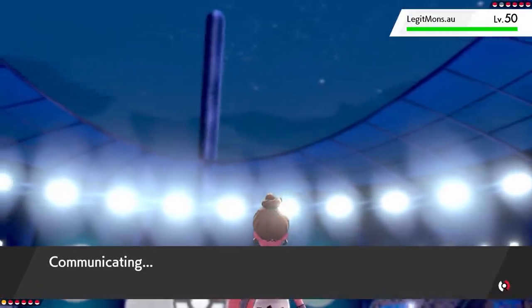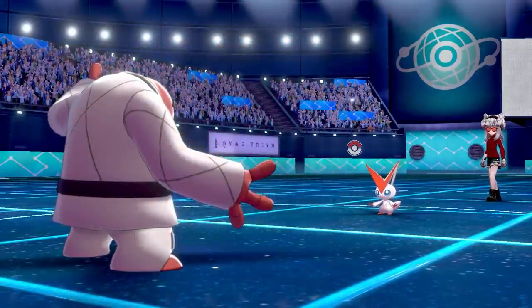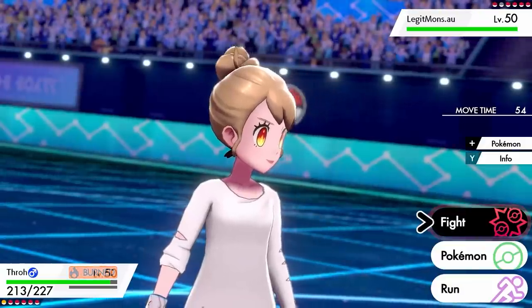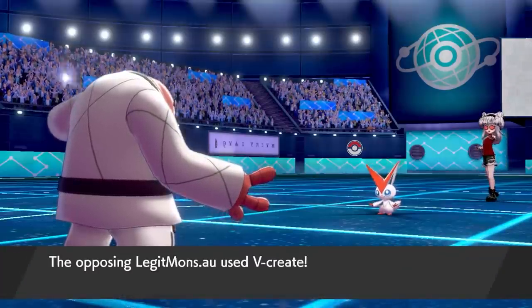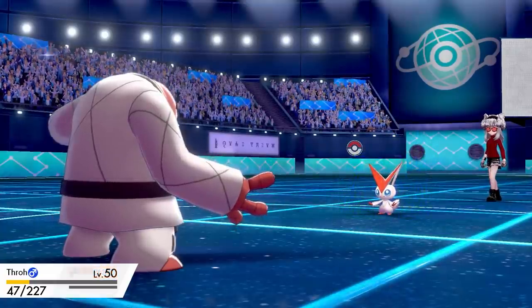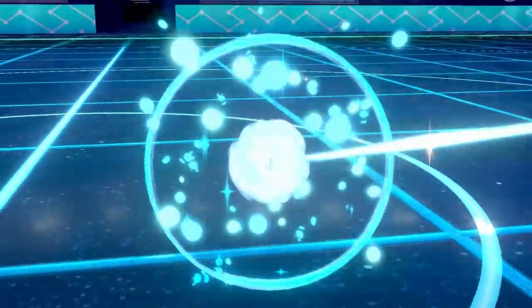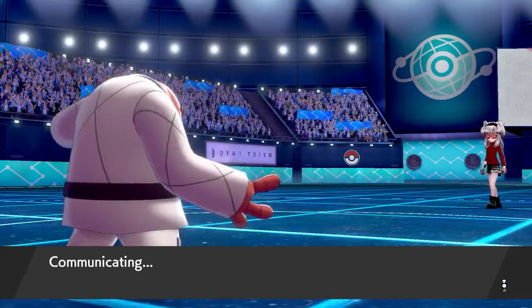Storm Throw was a 100% crit, Payback was just there to hit Ghost types. I went for Protect — sometimes you need protection in your life — and the opponent went for V-Create. Throh is very thick, though. I thought about swapping in Stone Journer but figured I could leave Throh in and hit the Victini with Payback to hopefully take it out. V-Create hits, Throh takes it like a champ on 47 HP — absolutely amazing. Victini gets the defense drops from V-Create, then Payback drops it like a stone. Off to a very good start.